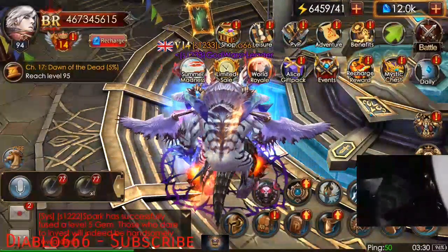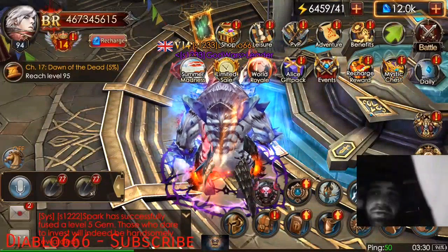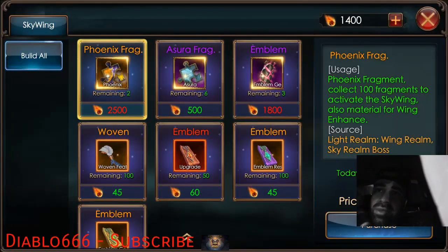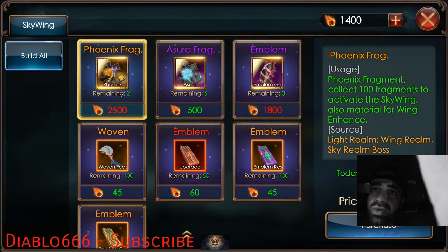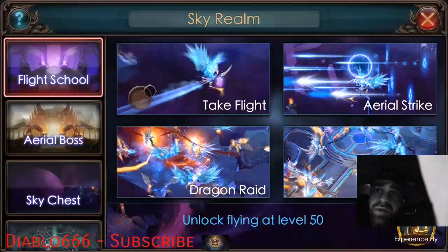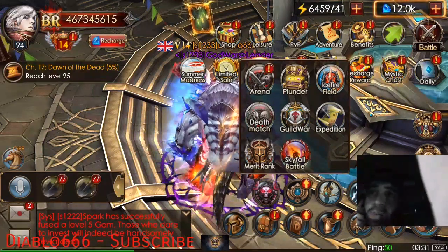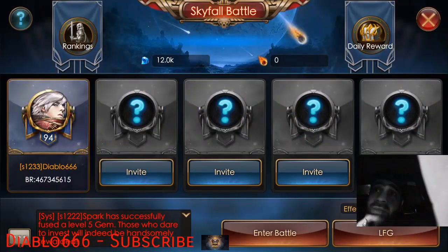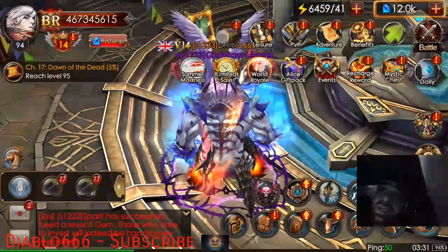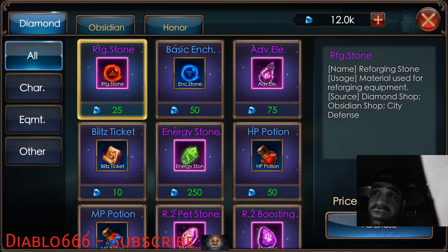If you're looking for sky wing materials, this is where to go. This currency is what you get out of your Sky Realm — specifically the Sky Full Battle — that's where you're obtaining this. That's good news and bad news, but I suppose you're not wasting your diamonds which is always great.